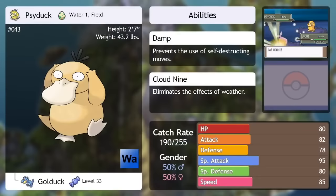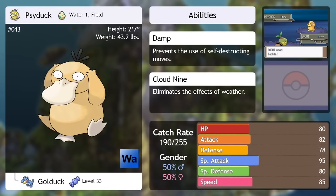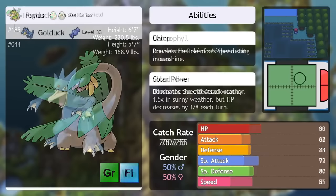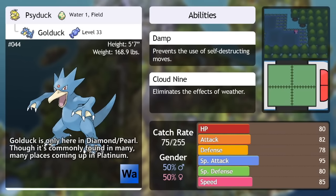Psyduck can only be encountered in Platinum version. Should you have picked Chimchar, there are many Rock types ahead that you're going to need to worry about. The good news is Psyduck learns Water Gun almost immediately after being caught here, so it's an excellent short-term solution to that problem. Long-term, though, it's not the best option for a Water type — it stays a Psyduck until a pretty high level and it might struggle to keep up. It's a decent special attacker that a Chimchar trainer might want to consider for the short term. Golduck — if you passed on Psyduck earlier and want to go back on that decision, its evolution is right before you. Just don't catch it here — it appears in so many areas coming up, and you don't even need to catch it in the Safari Zone. It's basically just a special version of Floatzel.